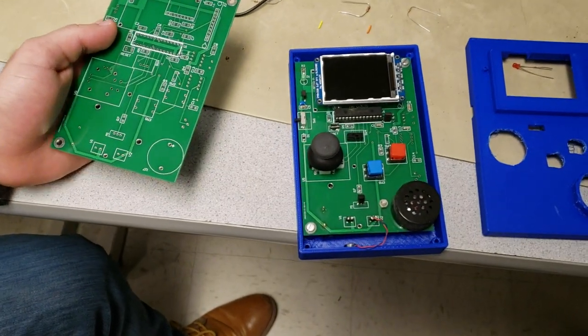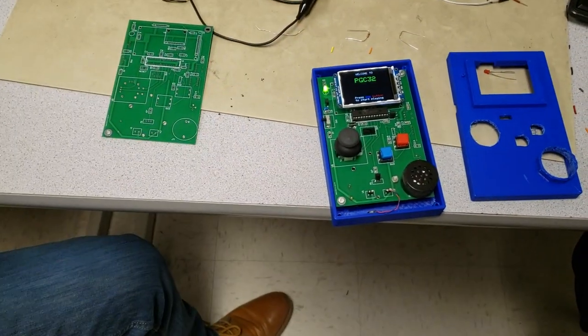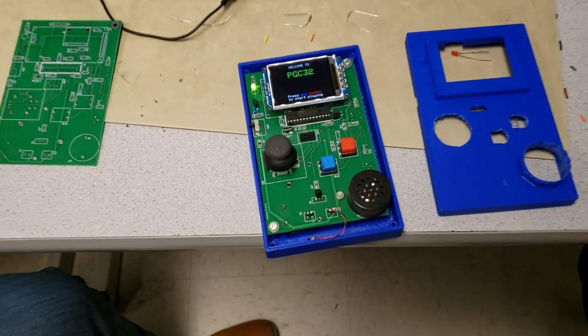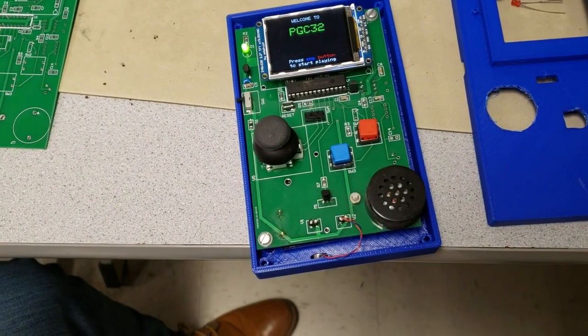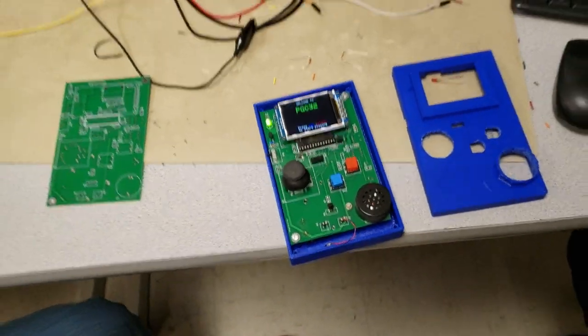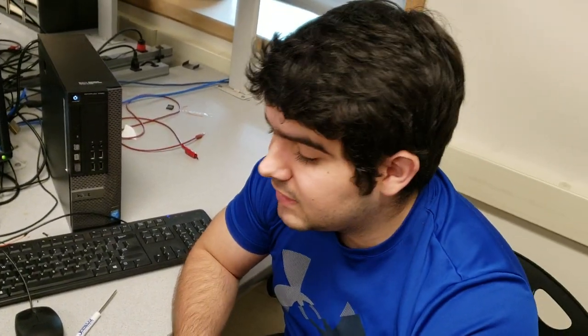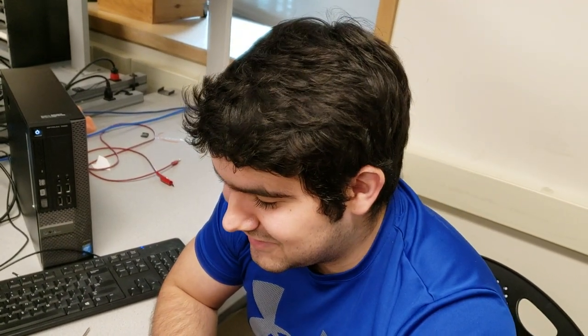It's very finished looking. One thing we were careful about in the software is that both push buttons are properly debounced using a debouncing state machine, so we can see the interface and how they work properly in the game. Initially we had functionality for the joystick push button, but we ran out of ideas on how to include it, so we basically took it out.